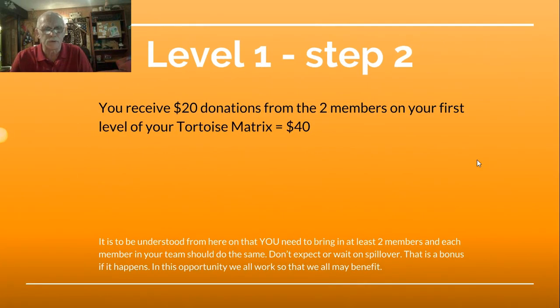You are now qualified to receive donations from Level 1. Step 2: You receive $20 donations from two members on your first level of your tortoise matrix, which equals $40. It is to be understood from here on that you need to bring in at least two members, and each member in your team should do the same. Don't expect to wait on spillover — that is a bonus if it happens. In this opportunity, we will work so that we all may benefit.